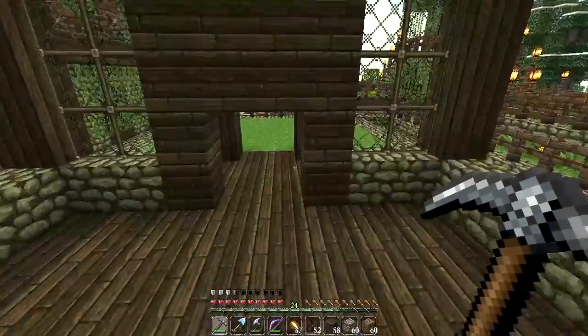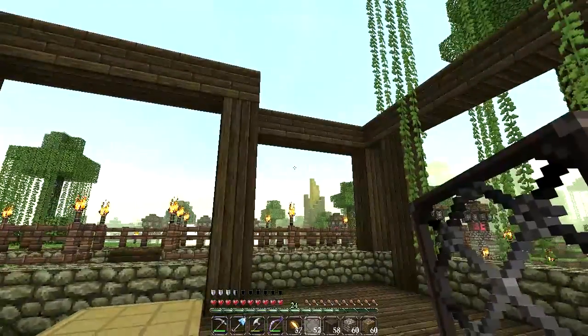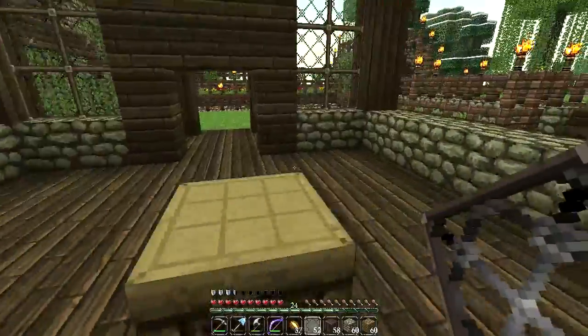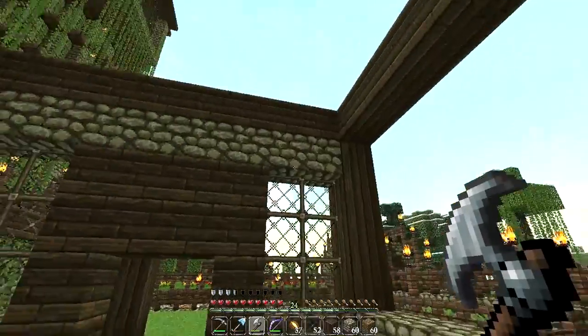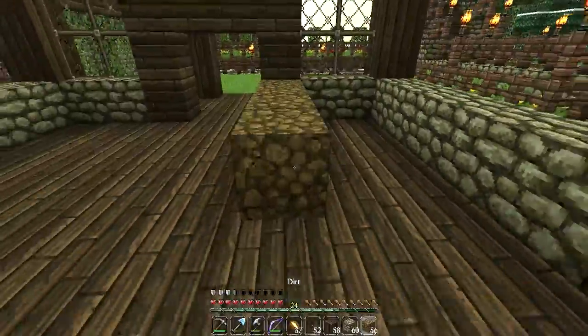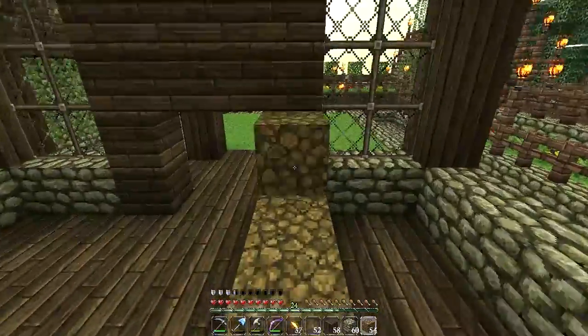I don't know about this wooden part in the middle — I think what we want to do is connect up the cobblestone right across the top here. Let's see what that looks like. Yeah, that's looking much better — that is looking really awesome. From the outside? Beautiful. I'm loving that. The butler better be happy with what I'm making him — this is a sweet house if I do say so myself. Now I'm going to try and work on the roof because I'm really curious to see if I can make it work the way I want.